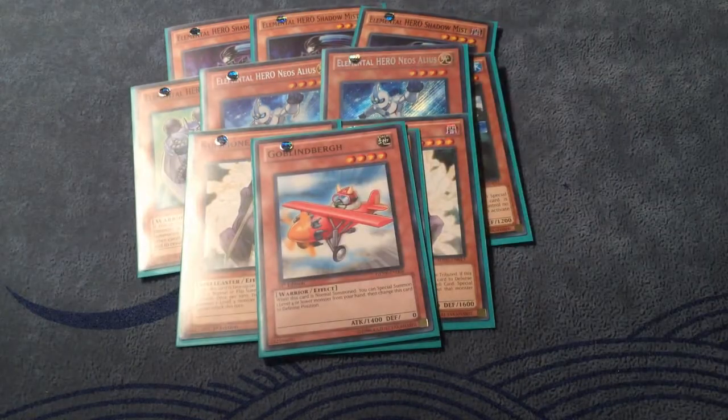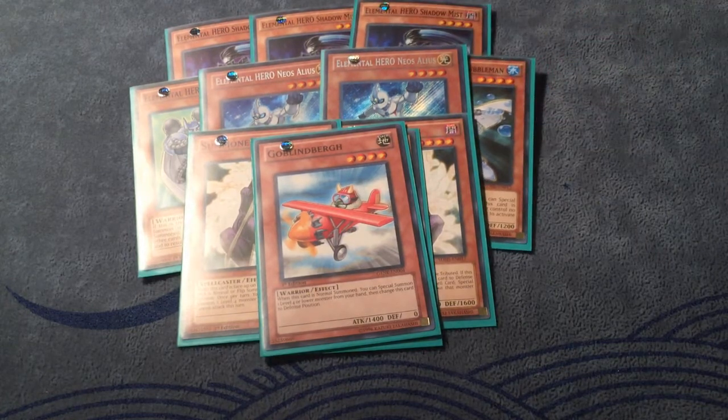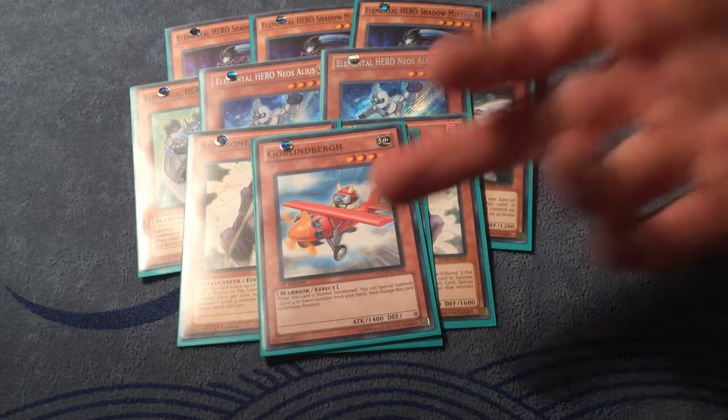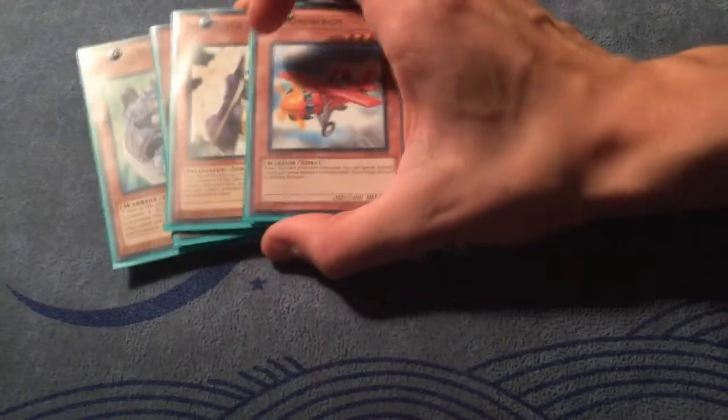I run one Goblin Berg, because this card is searchable off Reinforcement of the Army. If you open Reinforcement of the Army and Shadow Mist — which can happen quite often — you have a first-turn play that'll search you a Mass Change, which is really powerful. I wouldn't want to run more than one because it does clog a little bit and it is searchable, so it's your searchable target to make a first-turn Shadow Mist play.